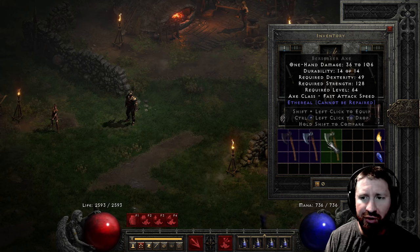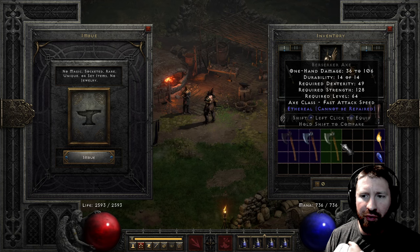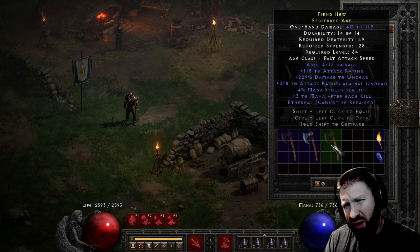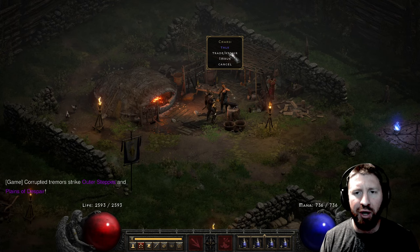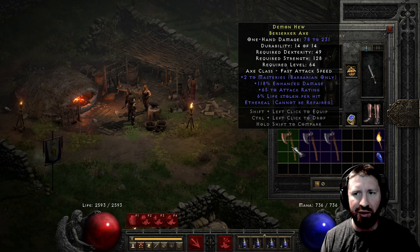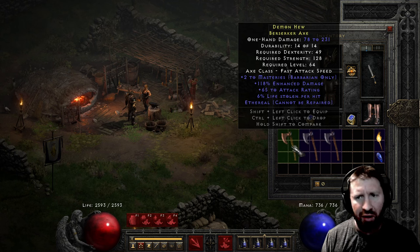So let's see what this Hell imbue has to offer. Maybe even like a rare Colossus Sword or rare Colossus Blade as well - something like that would be pretty cool. So there's a base damage adder right there, some mana after each kill, some undead damage. So pretty cool but not what we're looking for. In fact a nice big thick Colossus Blade ethereal with the godly mods on it would be interesting because I've never really seen one of those. This one has decent damage but it also has two masteries and some life leech, but it's not what we're looking for.